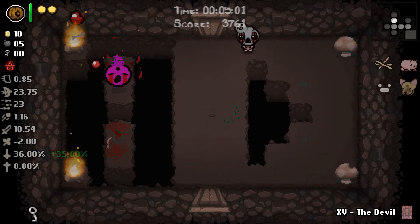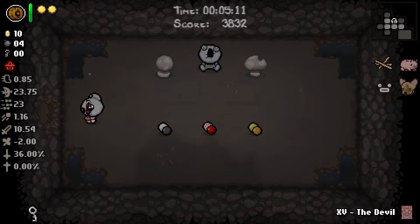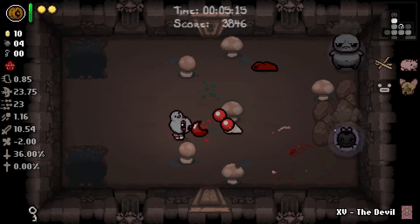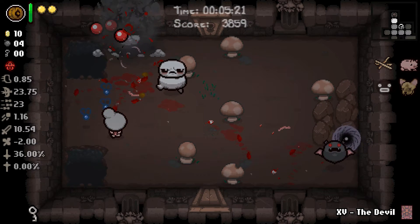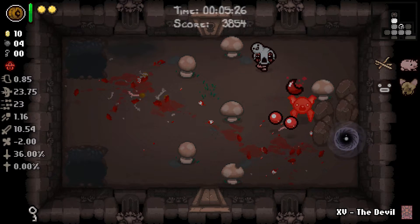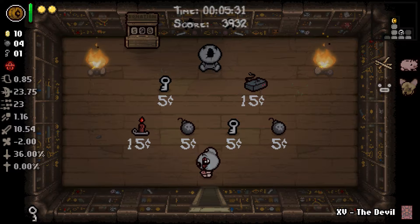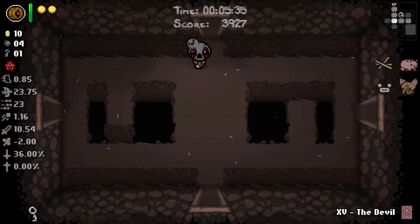We are in need of — you know what, this is the secret room, it's got to be. Yeah. We can't do it, it's too risky. Hey, there's our shop. We will check said shop. You're gone, you're also gone, and you're gone — whoo, that was close. What do we got? Broken Modem and Red Candle — nothing I'm particularly interested in. All right, onwards.